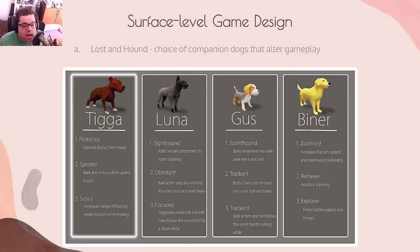This screenshot from Lost and Hound shows the companion dog system. You choose a companion dog for each mission and each one changes your game slightly. Tiga is a protector — he defends Biscuit from harm. If you choose Tiga, he removes time and reflexes as a progression barrier. This is for cognitive disabilities, for muscular or motor limitations — for people who want to play without being inhibited by not being able to press a specific button fast enough.